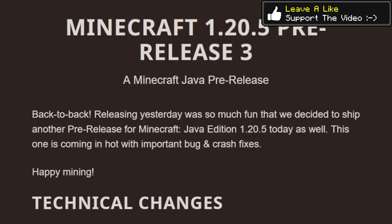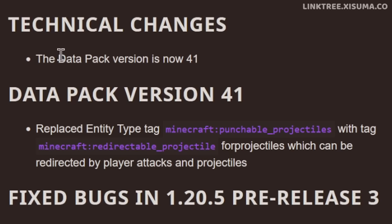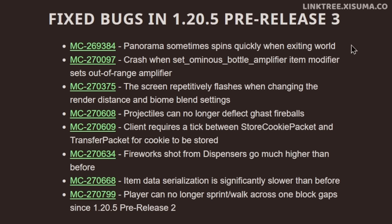Let's do things in chronological order, starting with pre-release 3. In this one the data pack was upgraded to version 41, because of an entity tag that has been renamed to 'redirectable projectiles.' An older bug was fixed which caused the panorama menu background to sometimes spin quickly when exiting a world. There were also some screen flashing issues when changing the render distance and biome blend settings, the range of fireworks being shot from dispensers was returned to normal, and there was an issue that stopped players from sprinting and walking across one-block gaps.